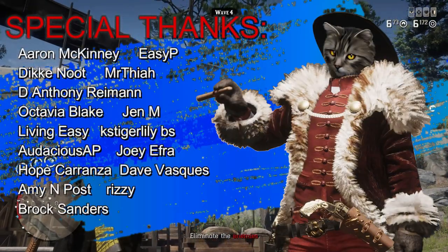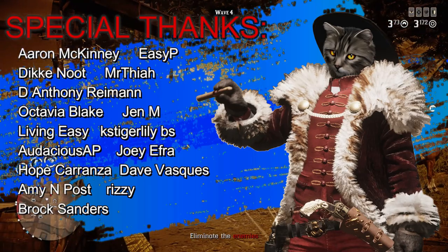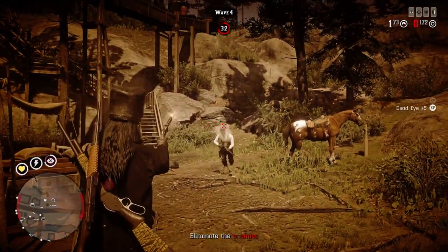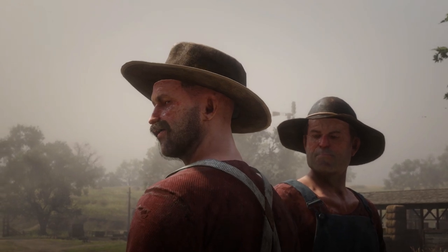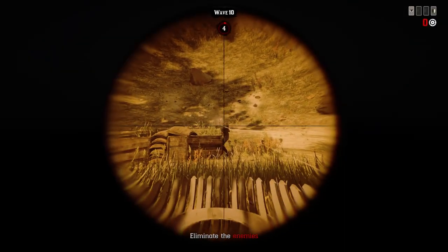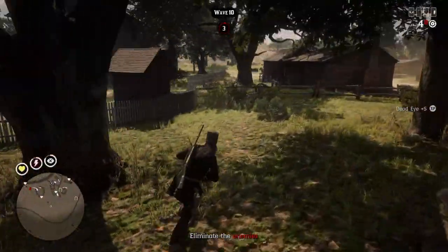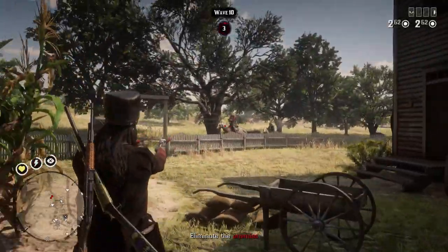You obviously need to adjust your build depending on the map. For example, Strawberry is probably not the best map to have two sniper rifles, so even one sniper as the main weapon is fine. But MacFarlane's Ranch is a sniper's paradise — you can use two sniper rifles at the same time, just make sure you don't run out of ammo. I hope this Call to Arms guide helps you understand this survival mode in Red Dead Online a little better and improves your results.